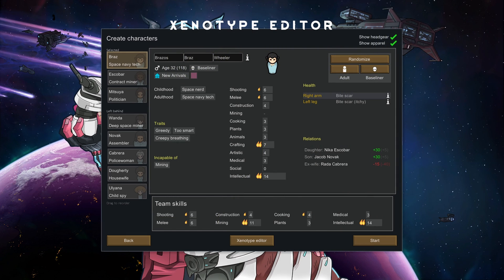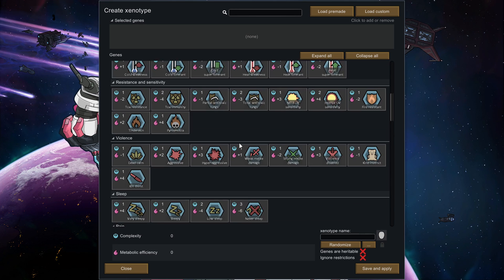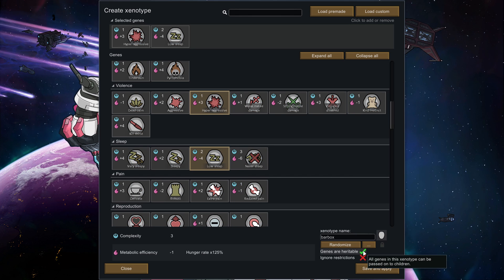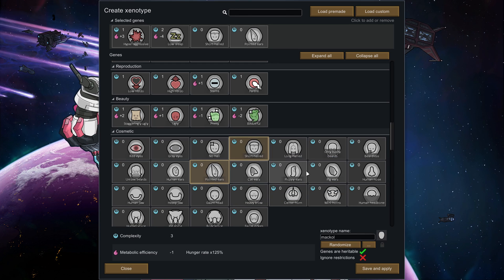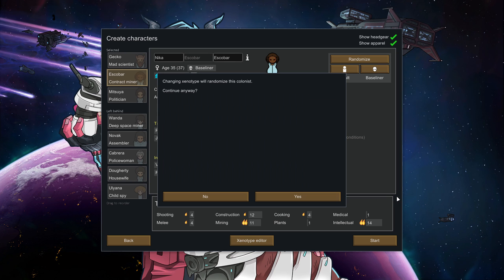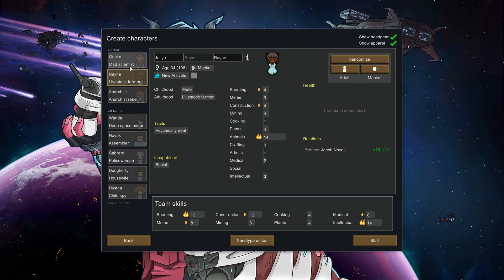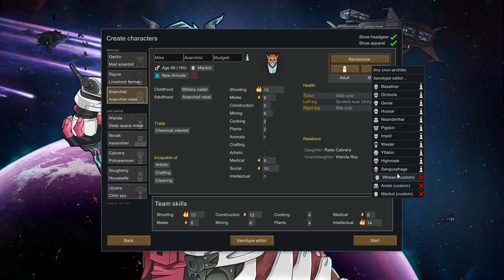Xenotype editor and creating your own species. During character creation, the xenotype editor button allows the player to customize germline and xenogenes of your initial characters. If you click the 'genes are inherited' checkbox, the genes you add will be considered germline; if not, they'll be considered xenogenes. You're still limited to the minus five metabolism cap unless you click the ignore restrictions button. The xenotype editor allows you to design your own custom races in RimWorld, and members of your custom race can pass down their genes to offspring, guaranteeing the offspring will be of the same race.